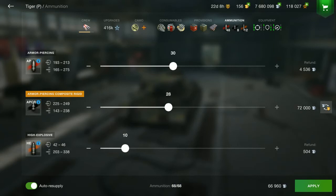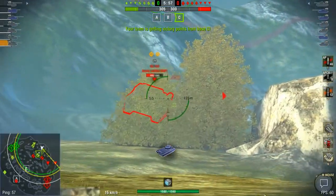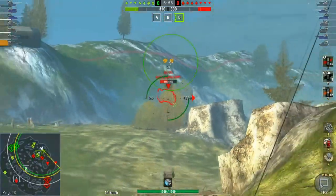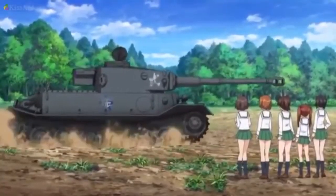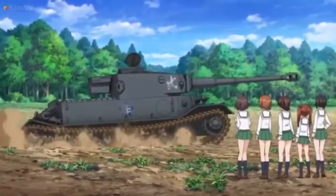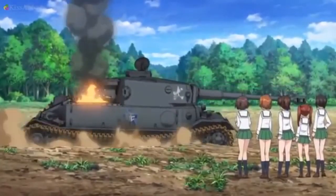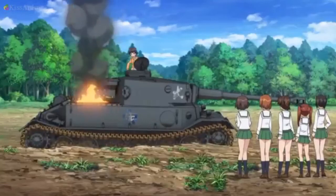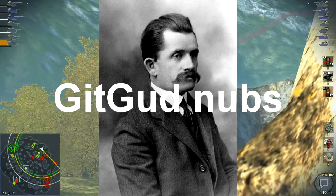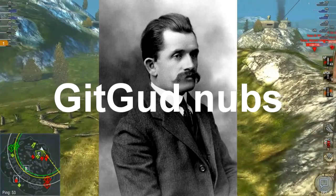Among all tanks in the game, the Tiger P is the most historically accurate. Because like the real Tiger P, most of the time it will get caught on fire, it digs into the earth really easily, it overheats, and catches fire. It's known for breaking easily. We should all thank Porsche for using the petrol-electric drive and punishing your small brain.